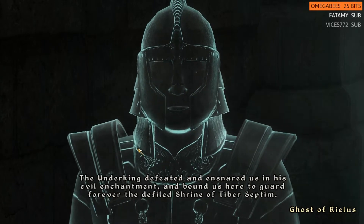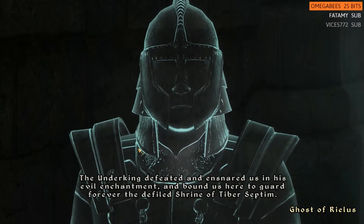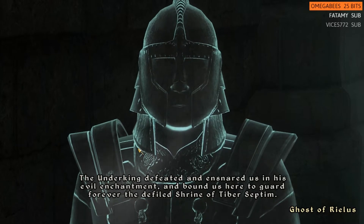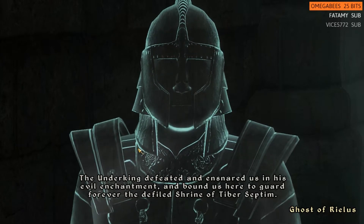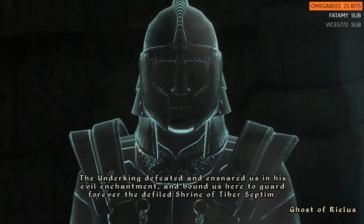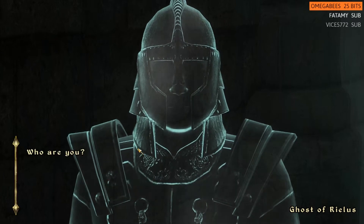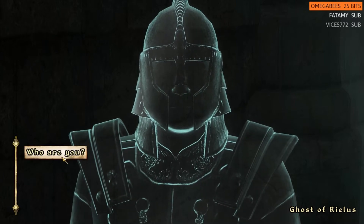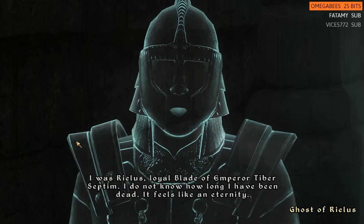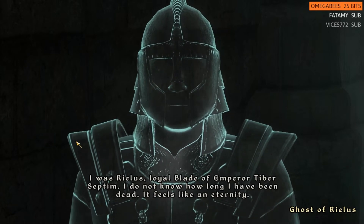You know he can speak faster, right? The Under King defeated and ensnared us in his evil enchantment, and bound us here to guard forever the defiled shrine of Tiber Septim. Talk quietly — not quiet enough. I know who he is. He's Realus. Called it — I'm a genius. One blade of Emperor Tiber Septim.